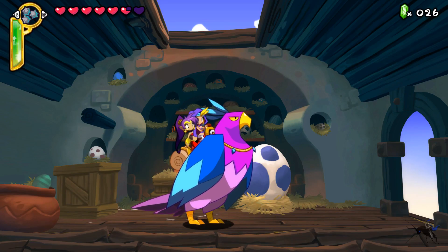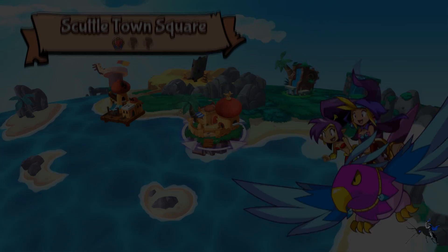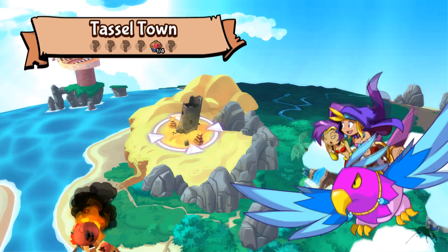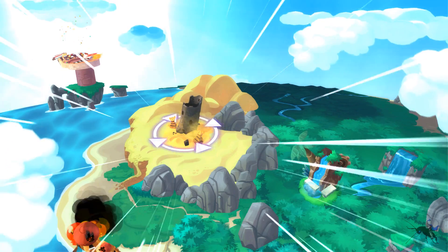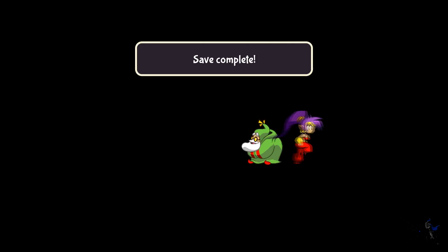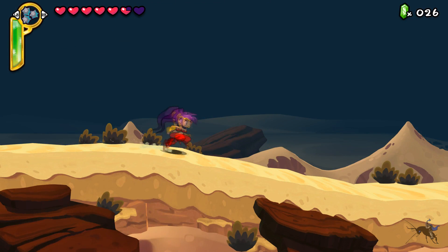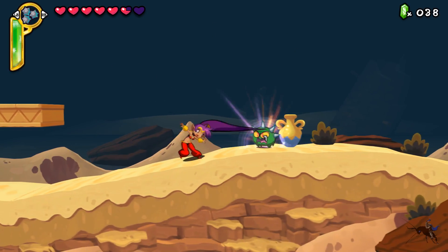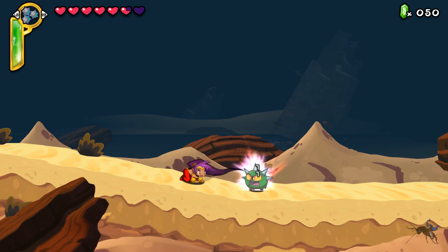Throughout my playthrough, the two issues bothering me most were: first, the amount of backtracking — get a new form, go back to Main Street, find a secret, go to the new zone, get another form, go back to Main Street. What's so important about Main Street that you go there seven different times? Second, the game becomes too easy. If you pay attention to upgrades, you start to min-max, leading to power gaming. All you need is to upgrade her hair damage once and get the armor which reduces all damage by 50%, and it's an easy win.